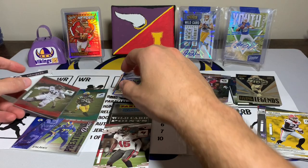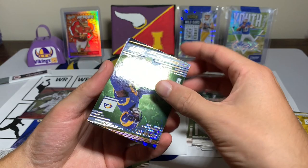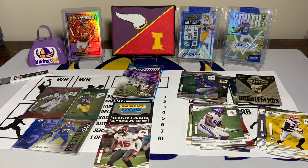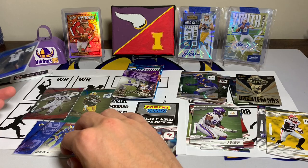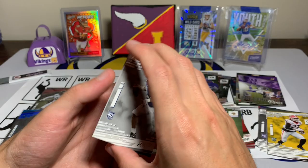So our numbered cards are out of 199, 149, and 299. We have a Jalen Ramsey of the Rams — I might play him as my defensive player, that is a parallel. Followed by another numbered card — a JC Horn Panthers rookie out of 249, number 20 out of 249. We also have to look for the eBay one-of-ones since that matters for the point system — jersey number gets a huge multiplier. We have a Harrison Smith Prestigious Pros insert, then Seth Williams, Kelvin Joseph, and Micah Parsons rookie — that is sweet.